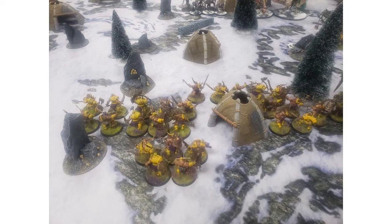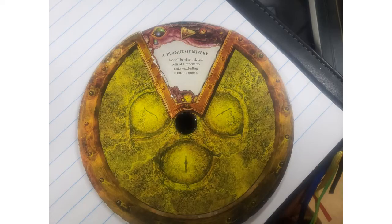Our scenario here is Focal Points, so we've got the 4 objectives around the outside and 1 additional objective in the middle. I rolled up my Cycle of Corruption and landed on Plague of Misery, which is the absolute worst spot on the wheel and also completely useless against this particular matchup. So that's going to get changed as quickly as possible.